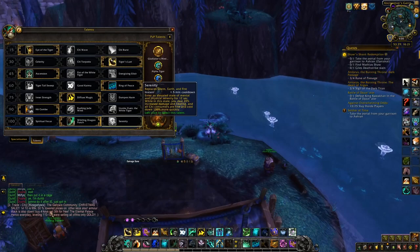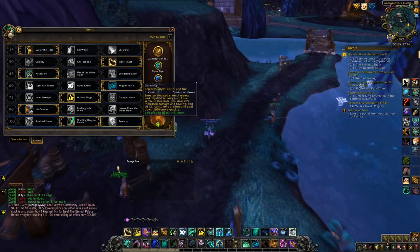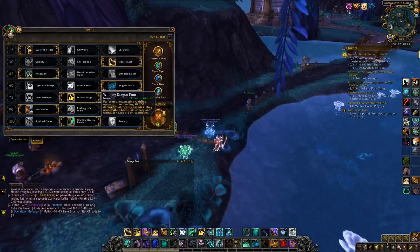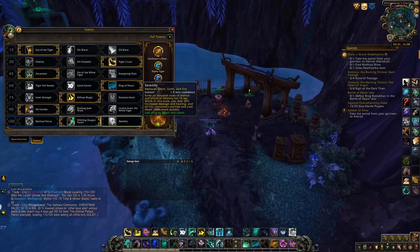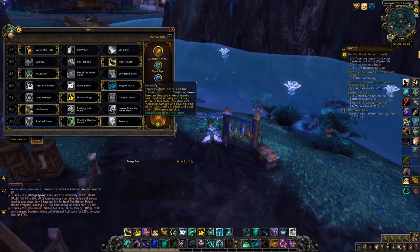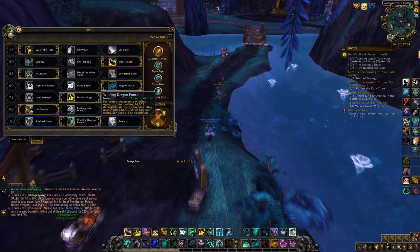For the bottom row, Serenity — pick it against any class that can root. If a Resto Druid is going to run Mass Entanglement, in threes you could argue Serenity's better, but they're rarely going to do it. So Whirling Dragon Punch is pretty much always used versus Resto. Against Shamans, always go Serenity, because if they're smart they're going to use their Totem to Mass Entangle. Against Fire Mage, Serenity is good since they can root you in melee range. Against Frost Mages, they can do it way more, so Serenity is a must pick. Against Resto Druid and Fire Mage, you can go Whirling Dragon Punch because they're rarely going to get it off — Resto won't talent Mass Entanglement over Bash as it's pretty much wasted against Windwalker.